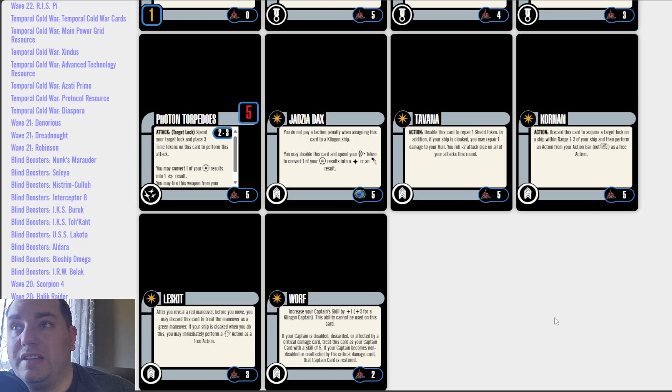Our first crew is Jadzia Dax — a Federation crew in this Klingon pack. You do not pay a faction penalty when assigning this card to a Klingon ship. You may disable this card and spend your scan token to convert one of your battle station results into a hit or an evade result. Probably too expensive for a 5 point card — I lean more towards 3. Newer cards have defined new costings for these abilities. You disable this, so you're paying the cost of disabling, but you get to use your scan, which has become more prevalent in the meta thanks to the newer faction packs. I lean more towards 3 for her.